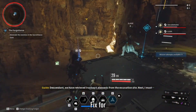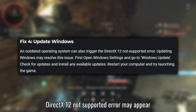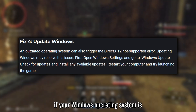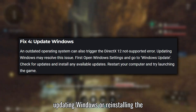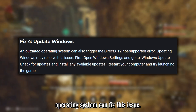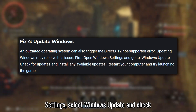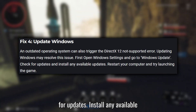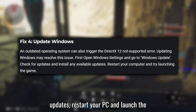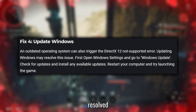Fix 4: Update Windows. The DirectX 12 not supported error may appear if your Windows operating system is outdated. Users have reported that updating Windows or reinstalling the operating system can fix this issue. To update Windows, go to Windows Settings, select Windows Update, and check for updates. Install any available updates, restart your PC, and launch The First Descendant to see if the error is resolved.